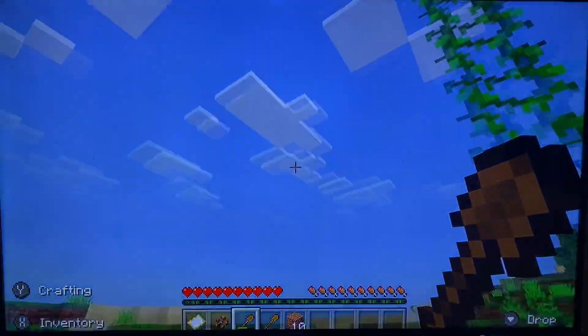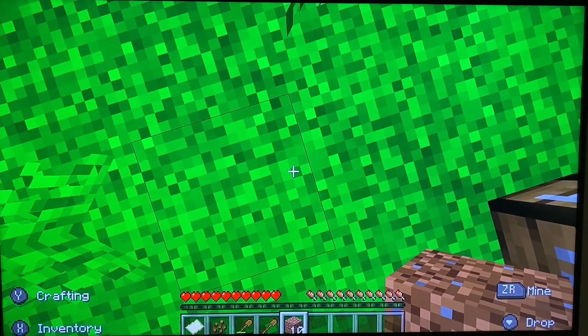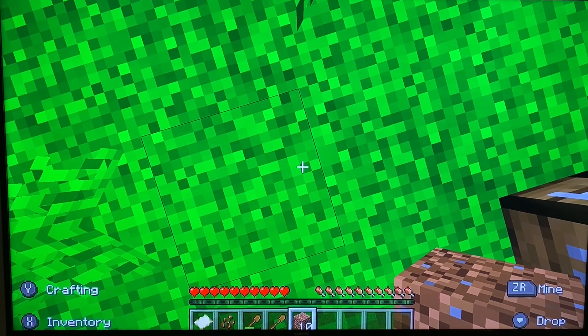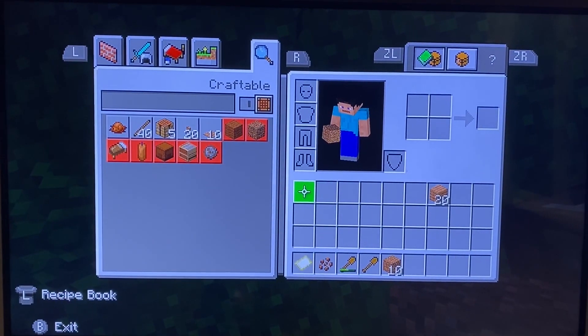And then you're gonna have to build up. If you're on the Switch, just press ZR to mine, and press X for it to go into your inventory.